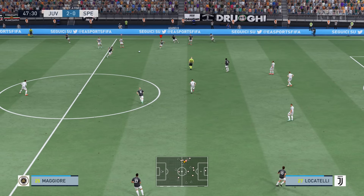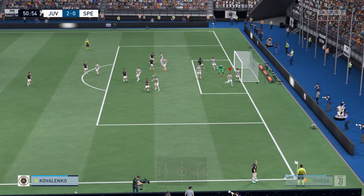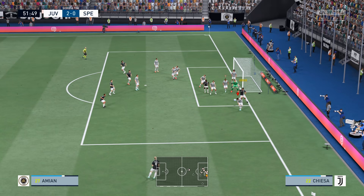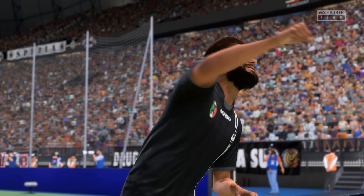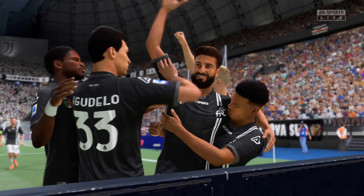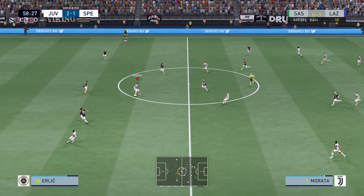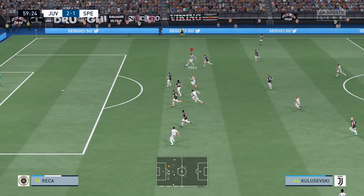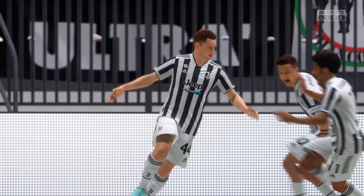Chiellini with the flying slide tackle - just mistimed that one slightly. It's going to be a yellow, thankfully, could have been a red. Corner kick for Spezia - ball into the box - I try to clear and accidentally kick the player. Spezia answer here at Turin against the Old Lady - 2-1, they broke Chesney's clean sheet. I'm kind of unsure about Chesney, haven't played with him too much over the last couple of years. Morata to Dybala to Kulusevski - he puts his laces through it - what a strike! It's 3-1 against Spezia. We answered so quickly. What a beautiful goal.